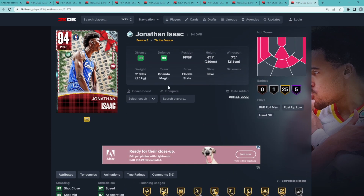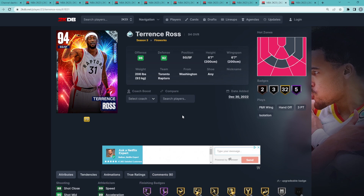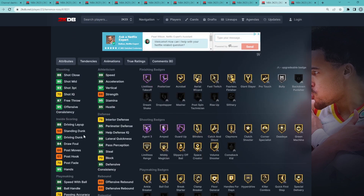Jonathan Isaac is nothing too crazy for a diamond card — just a 6'11" small forward who gives you really good defense. Coming in at my number 9 spot, which is probably a surprise to most people, is Diamond Terrence Ross. He's a shooting guard/small forward, 6'7" with only a 6'7" wingspan, but this card is actually really nice on the offensive end.